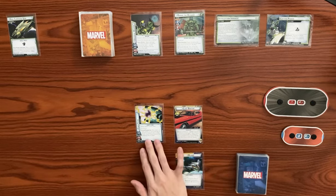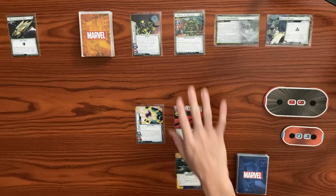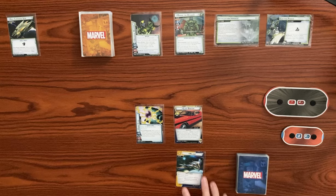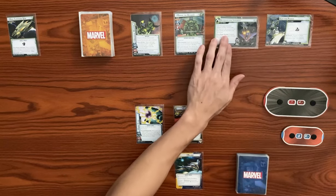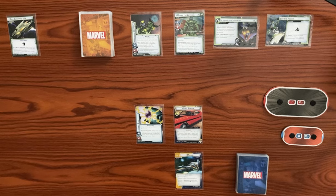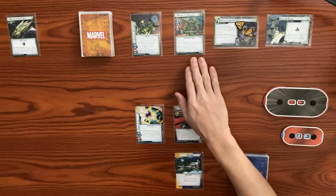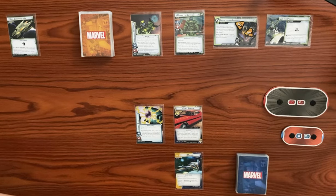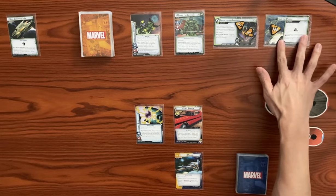We have the Power Stone, so we have plus one thwart, plus one attack. If a hero or villain does three or more damage to a character with a single attack, we attach the Power Stone to the attacking hero or villain. We also have control of the Milano, which we can exhaust to generate a wild resource. The main scheme starts off with two times player threat. Ronan has a when-revealed effect — search the encounter deck and discard pile for the Cut the Power side scheme and put it into play. It comes in with three threat and a crisis icon, so we can't remove threat from the main scheme while Cut the Power is in play.